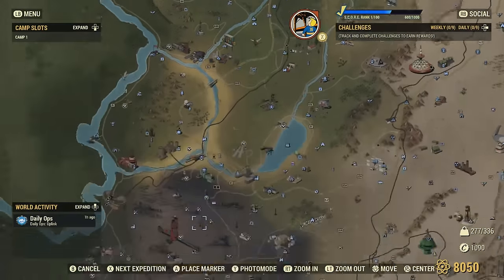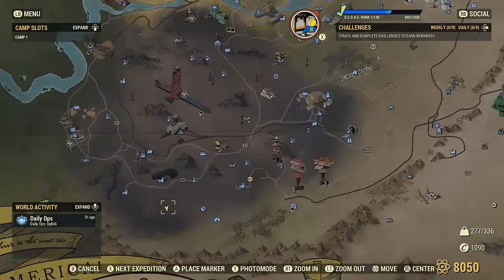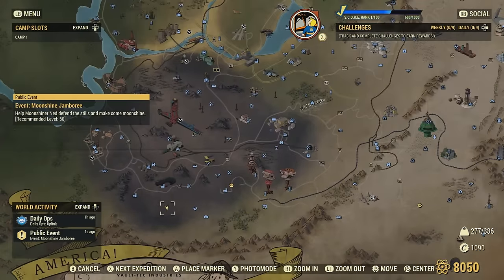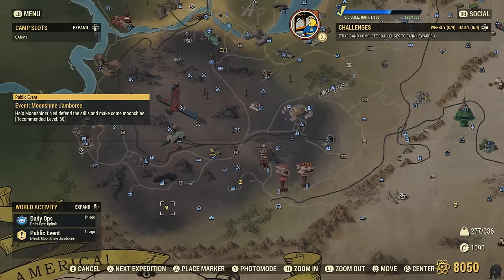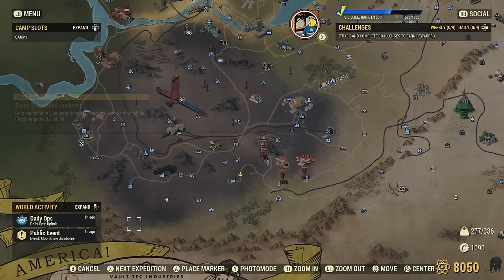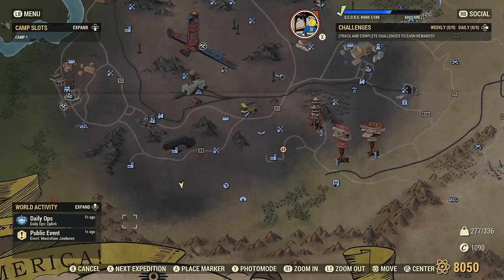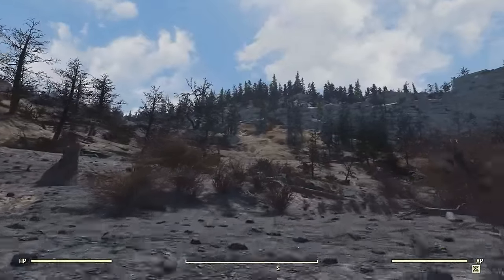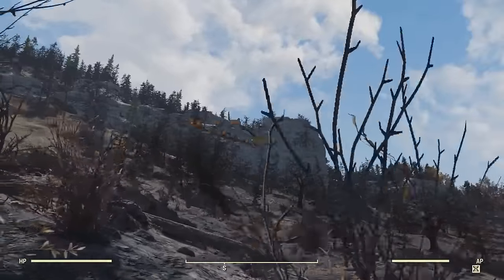The first one I'll be starting off with will be located from Vault 76, down here in the middle of nowhere in the Ash Heap region. I'll be starting right around here on the map, but the location is actually up in the mountains over here. I'm just going to be showing y'all how to get up there because it can be kind of confusing. As you can see, we're going to be heading up to that mountain way up there.